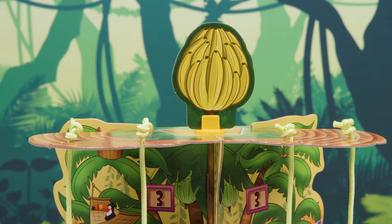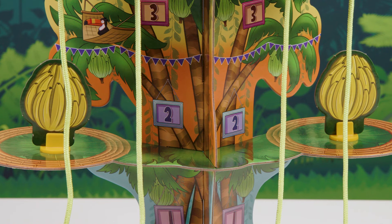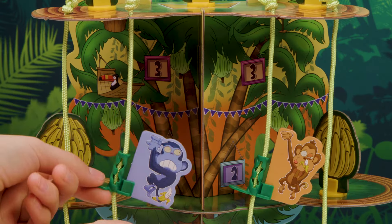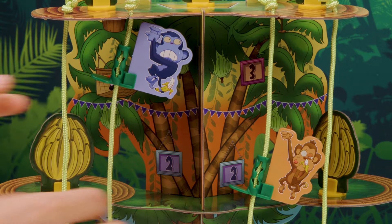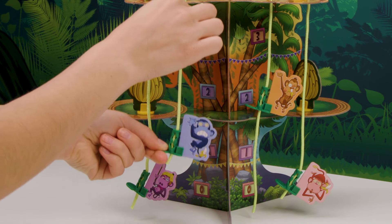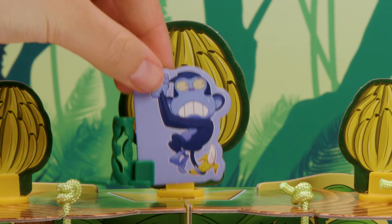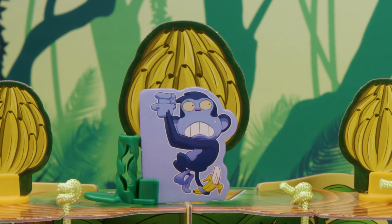At the start of each player's turn, reset the banana bunches. Keep spinning, flinging, and climbing. The first to reach the top wins. When you reach level four, slide your monkey off the vine and place them at the top of the tree. You threw number two to become number one. Congratulations!